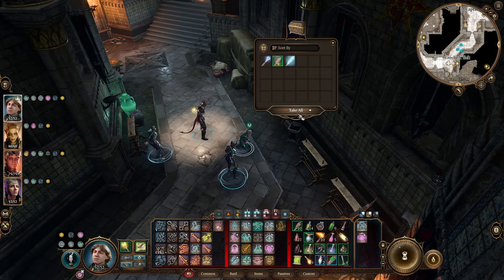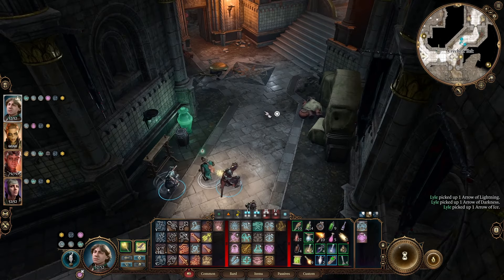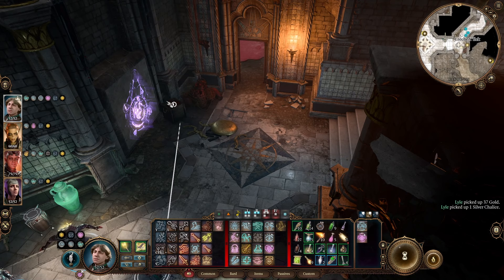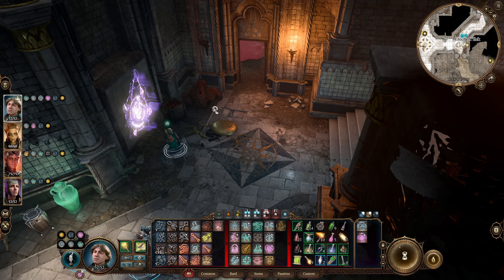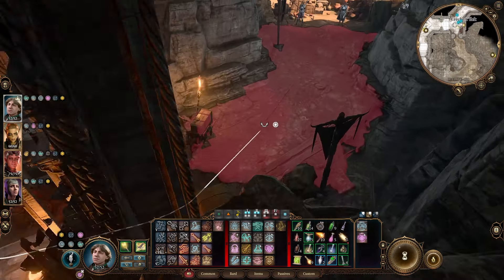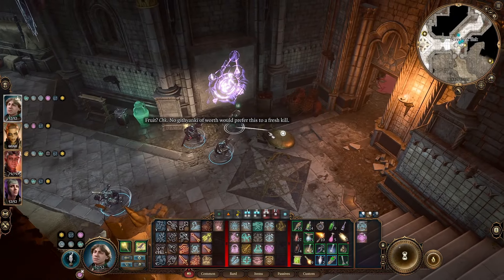A whole bunch of arrows — darkness, lightning, and ice. Silver chalice — gold. It's really good that we came by and found that vendor when we did. Crate of fruit, send to camp fruit. 'No Githyanki of worth would prefer this to a fresh kill.' That is interesting that you bring that up.